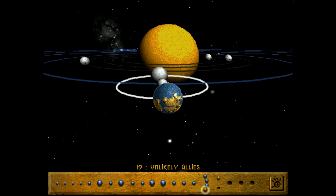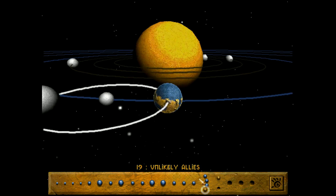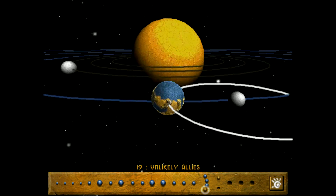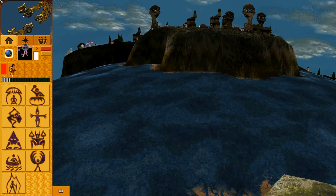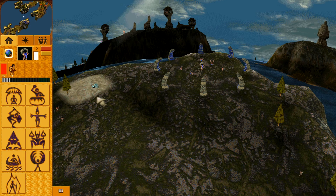Welcome back to Populous the Beginning. We're here on mission number 19, Unlikely Allies. We just got past Headhunter and we're now here. The Dakini have grown too powerful on this world. I'm suspicious of allying my tribe with the Chumara, but I must protect their settlement and prevent the Dakini from destroying us all. So I've got to protect the Chumara.